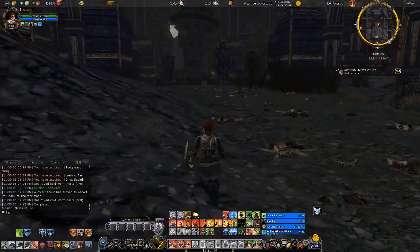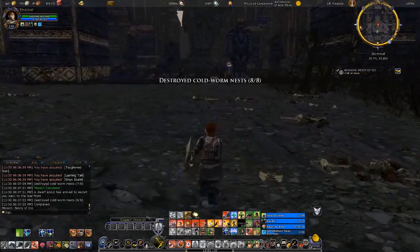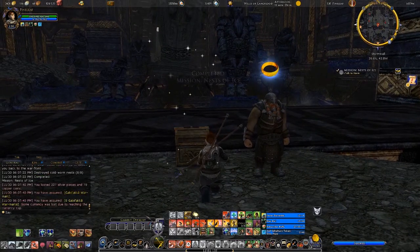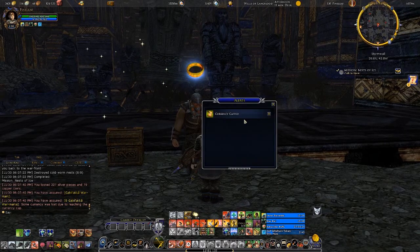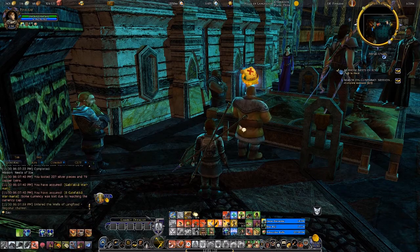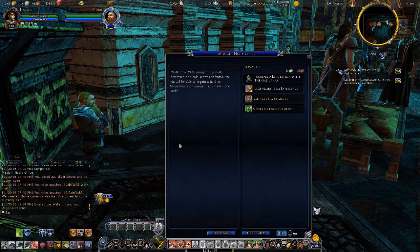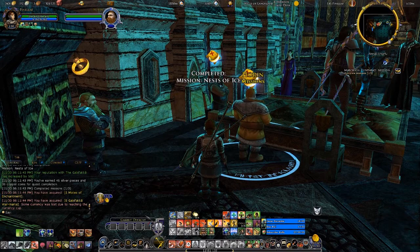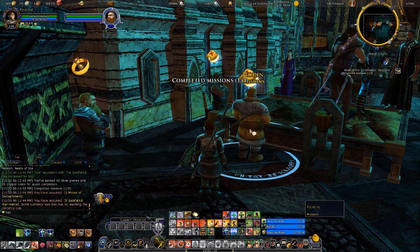I would presume it's going to be to the south of the end — yes, I can see the quest ring now. We have made it to the entrance here. Great work, Pineleaf. With the nest destroyed, let's return and report your success to Horan. We have returned. With many of the nests destroyed and cold worms defeated, we should be able to regain a hold on Stormwall soon enough. You've done well. I have also hit currency cap — maybe I'll find something to buy with all those extra marks. I also have another mission: Son of the Chieftain.